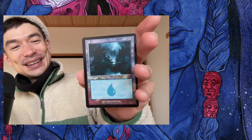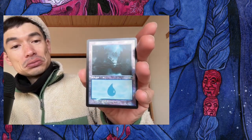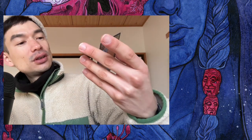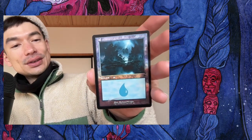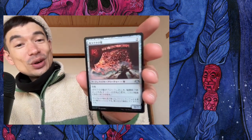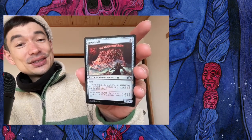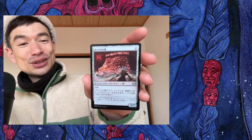And here is a retro frame island foil. These retro frame foiled lands are like two bucks each — very, very cool. And then we have a bunch of commons and uncommons. Here's a foil Wall of Junk. I actually wanted this for my Arcadise deck — he can make your walls attack, and a 7/7 for two mana is a pretty good deal. If it blocks you have to sacrifice it, but in that deck it's never going to block, so that's perfect. Also foil.